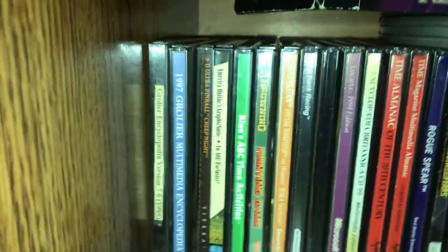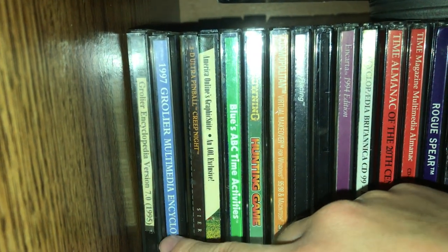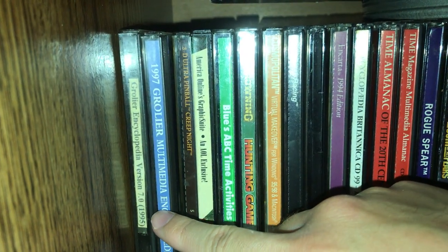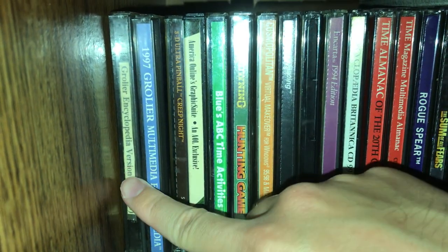The first one is the 1995 Goliath Encyclopedia Home from 1995. I've already covered that, along with the 1997 Ultimate Encyclopedia. I've covered these two already.